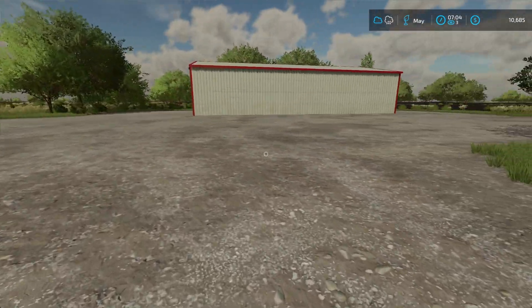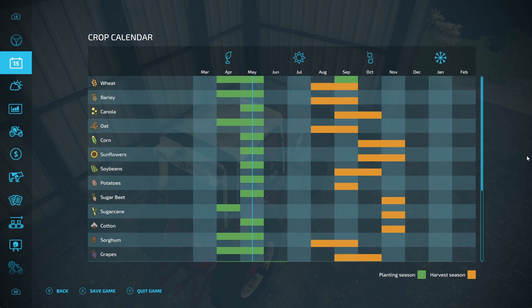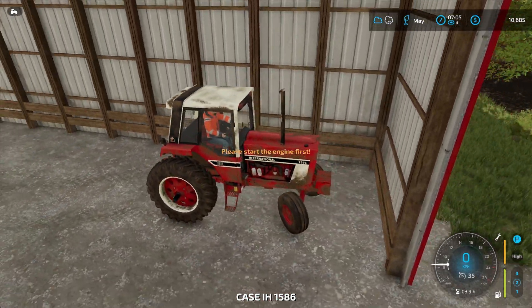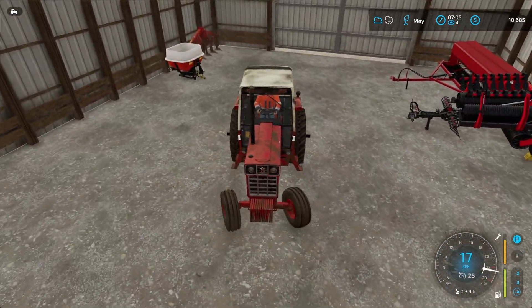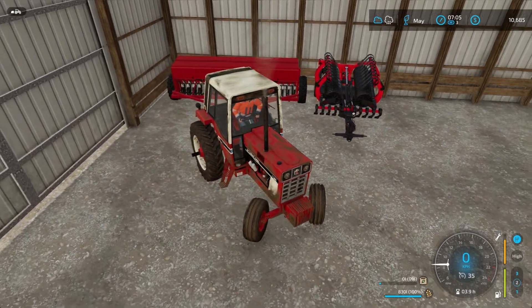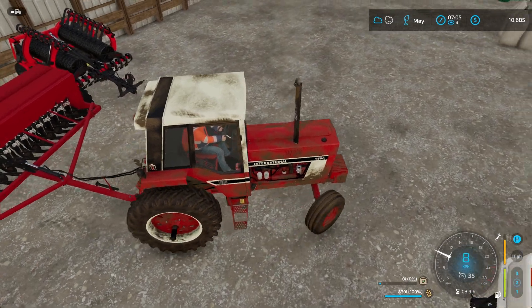G'day guys, we're back on Edgewater, and today it is May. And May means it's time to plant canola. So let's get this tractor hooked up, started up. Let's get the seed hooked up — we've got seed there if we run out. I'm pretty sure this is already full. Let's go seed our one and only field.